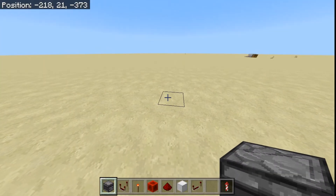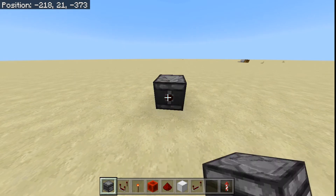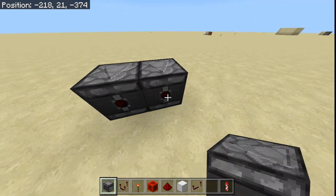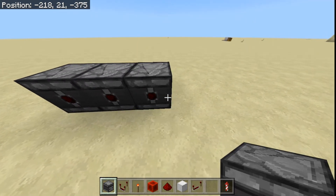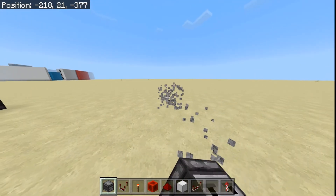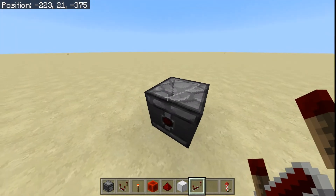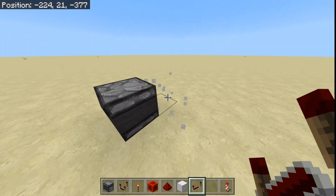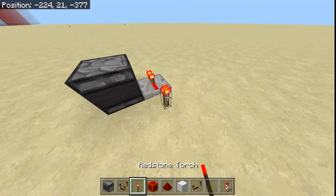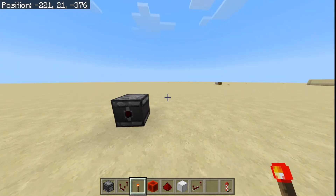Now the first thing is something I actually quite dislike, and that is the fact that this Observer sends a redstone signal through the little hole right here when it's placed down. Its normal function is to only send a redstone signal when a block update happens — for example, when a block is placed right next to it, or when this repeater got powered, that would also give it a redstone output.